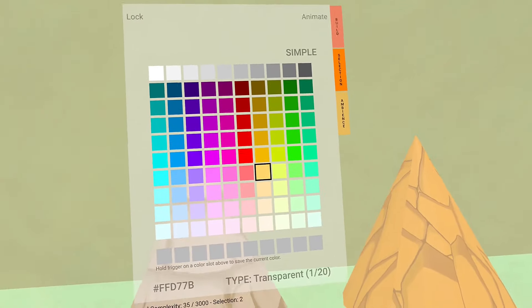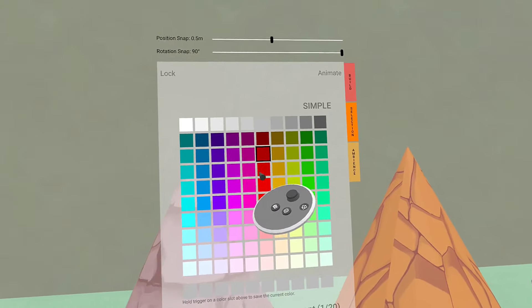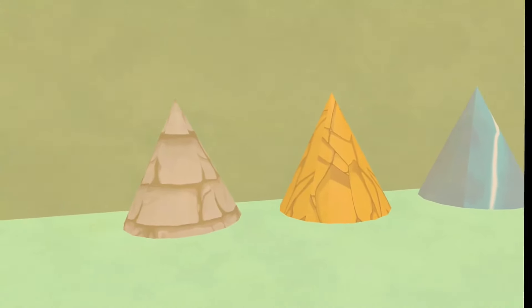When you set it to transparent, you reach out to selection and you're in transparent, and you can change the color. A darker color makes it a little bit different — you'll see all of that. I'm going to stick with that orange because it works with the other color right now.